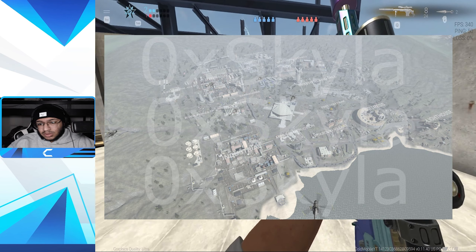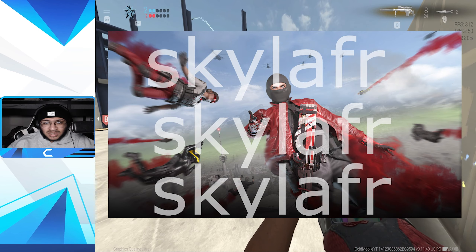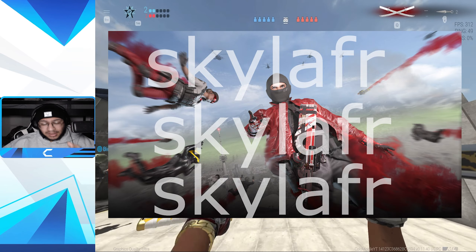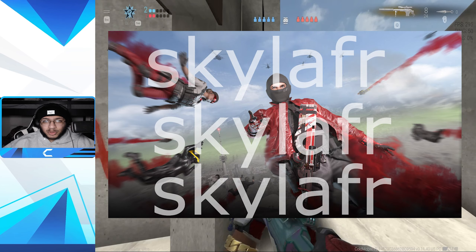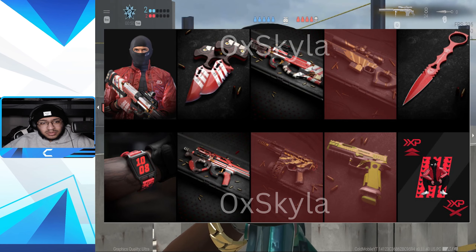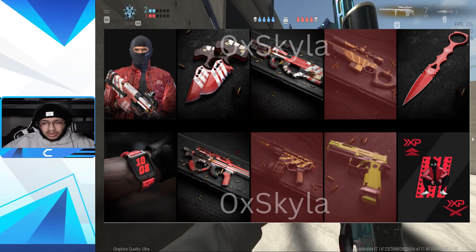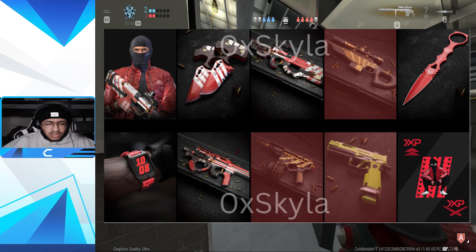Last but not least, we finally got a brand new bundle. I'm guessing it's called Street Fighter 3, and this guy looks sick. If you didn't notice, he's holding a P90 in his hand and wearing a ski mask. Here's another promo image — P90 again, he's wearing gloves, he just looks sick. I genuinely love this bundle, it looks really clean. The bundle includes the character himself and two small knives.